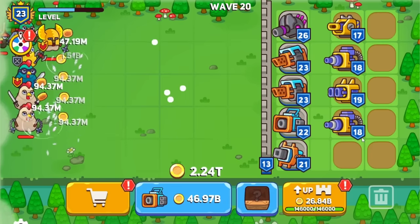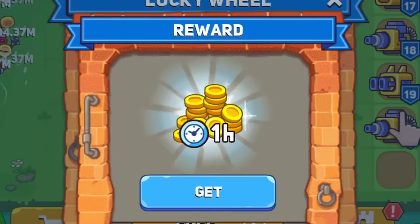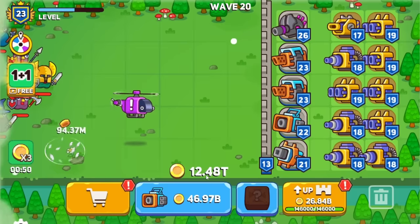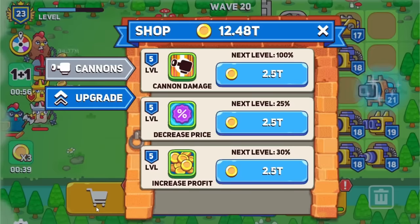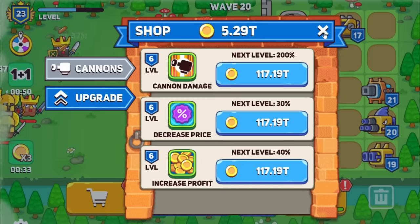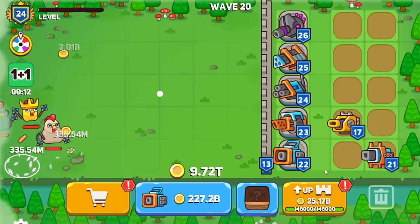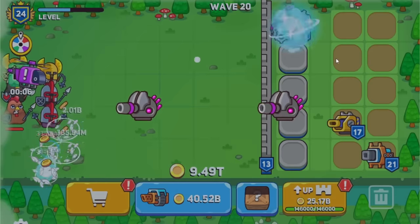My brain is thinking right now that we're at a bit of a stalemate. This money is going up so slowly because it's literally billions and billions of dollars. I have the wheel open though — we get a bonus for an hour, four more crates, and the third spin gives 60 seconds of bonus. We have 12 trillion dollars! I'll combine all the things. Shopping time! Let's decrease the price, increase the profit, increase cannon damage. I still have 5 trillion left over.